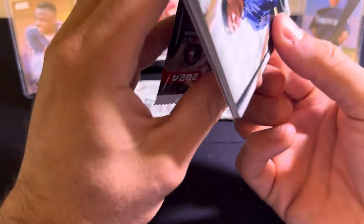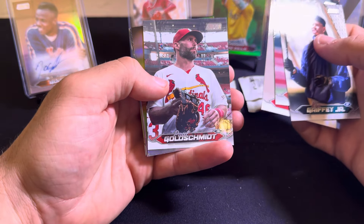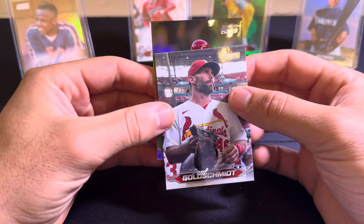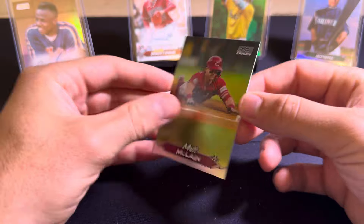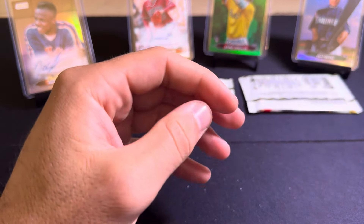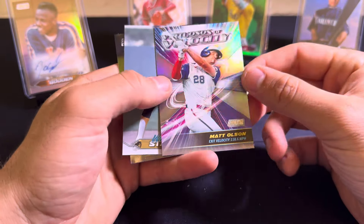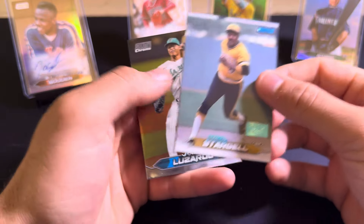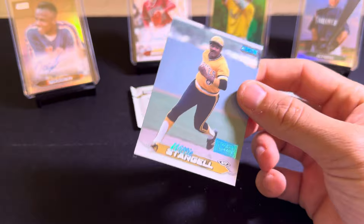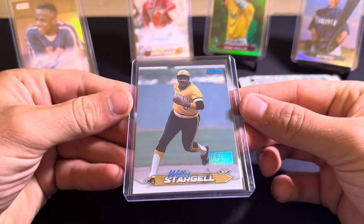We're on the home stretch. Nice Ken Griffey there. Corbett Burns, Shane Bieber. Another Chrome Refractor — Paul Goldschmidt. Chrome Refractor here is another red — it's a Matt McLain on the Refractor. He missed a season due to injury, he is a great player, exciting player. I'm sure the Reds will be happy to have him back next year. Got a Matt Olson. Got a Willie Stargell — First Day Issue. Those are not numbered, but I'm pretty sure those are pretty rare. First Day Issue — nice foil on it. Really cool looking card.